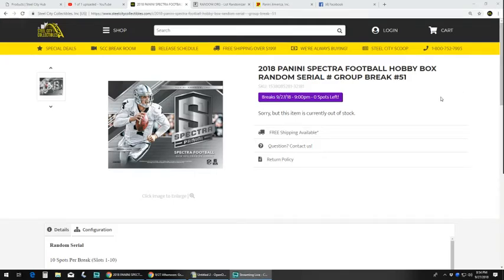Next up is our 2018 Panini Spectra Football Hobby Box Random Serial Number Group Break Number 51.